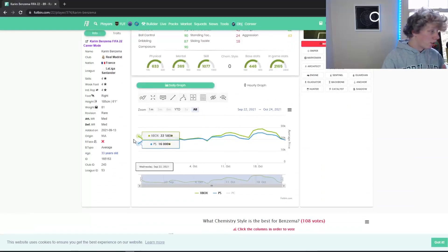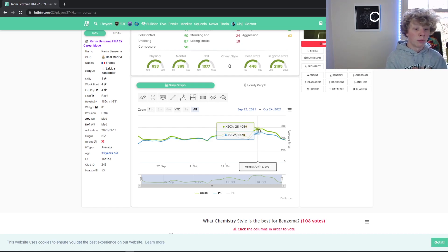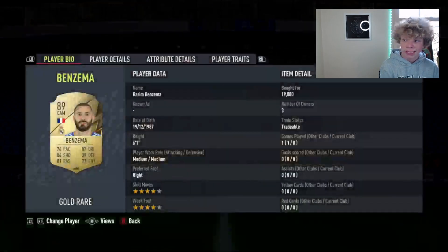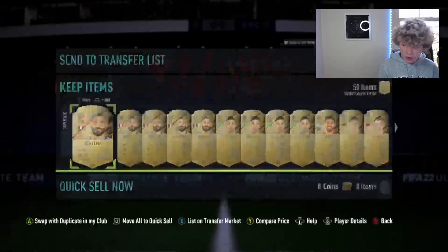Let's start with Benzema. He's 19k right now. If we look at his graph, the last time he was 19k was October 7th — literally about 20 days ago. Last week he was 28,000 coins. What this tells me is that over time, fodder goes up. 19k is already very cheap, especially at the start of the year.